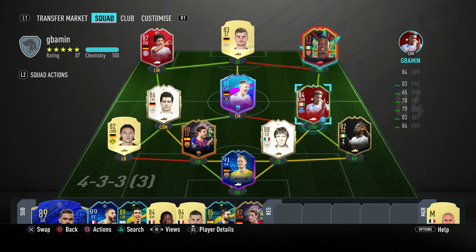Welcome back to another video. FUTmas is now in full swing and EA have released a bunch of content. On day one of the promo we got to play SBCs and we also got another player which we can obtain by completing some weekly objectives. That card is the 84-rated Jean-Paul Gabamin, and this card actually looks pretty good — it could make for quite an OP CDM in FIFA.